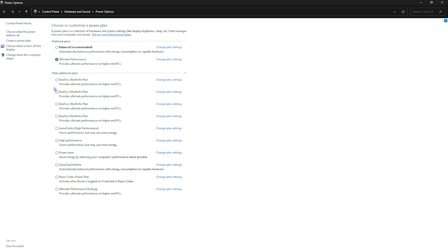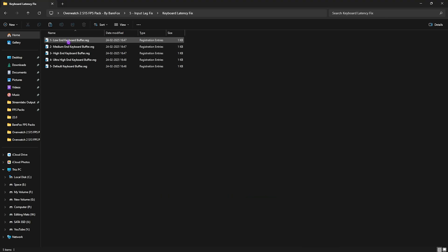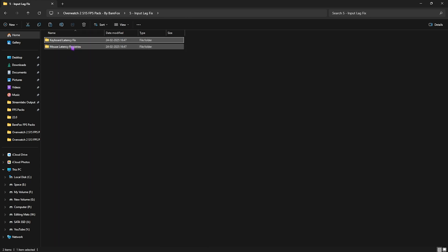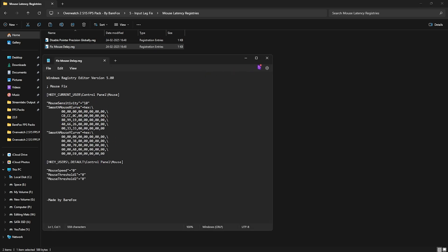The fifth folder is Input Lag Fix, which contains a Keyboard Latency Fix — leave your keyboard specs in the comments and I'll tell you which one to choose. Next is Mouse Latency Registries, which includes Disable Pointer Precision to disable mouse acceleration on your PC. This is very helpful while gaming and makes your aim more accurate, but if you're on a laptop using a trackpad, I wouldn't recommend using it.